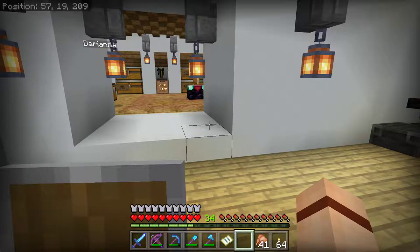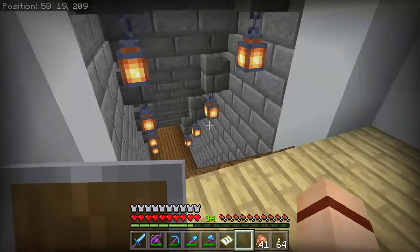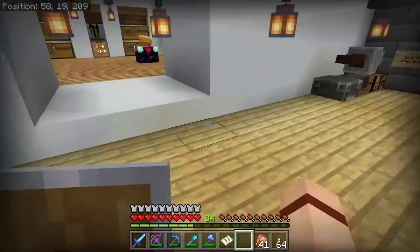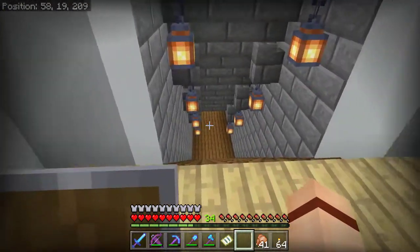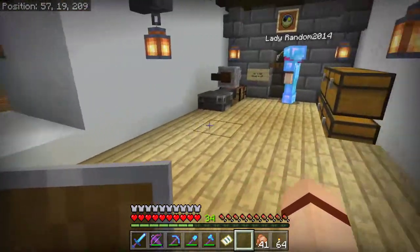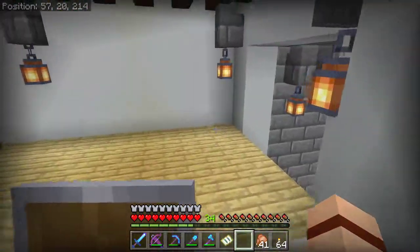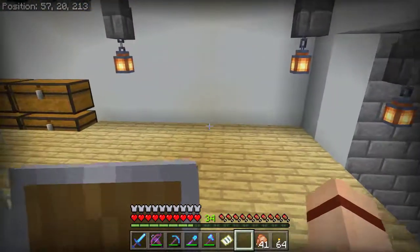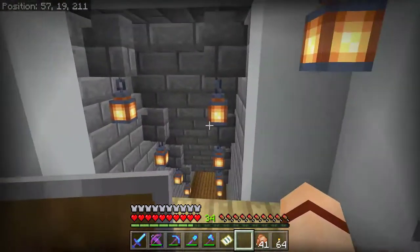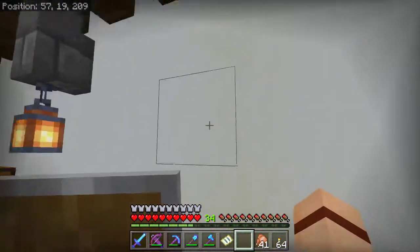I looked around and couldn't see where they were coming from. Every once in a while, like when I was working on the slime farm, they will spawn in the far corner of the area down there - strange. I'm wondering if we need to take the floor down half a block. As long as it's lit up it should be okay - there's probably just an area with a light level of eight or something that's allowing mobs to spawn in.